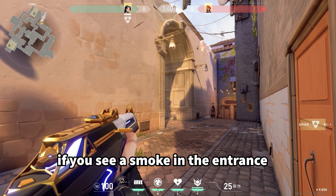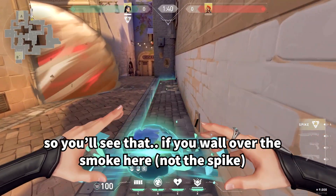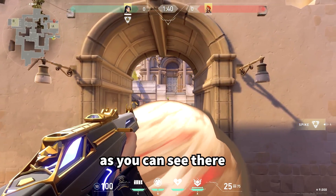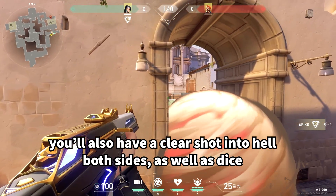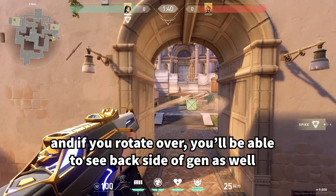If you see a smoke at the entrance, this is when you should wall over it. You'll have a clear shot at whoever is in heaven, a clear shot of hell on both sides, as well as dice, and even if you rotate over you'll be able to see the backside of Jen as well.